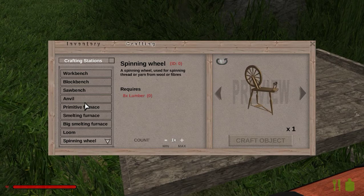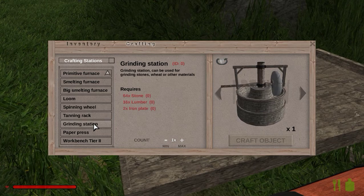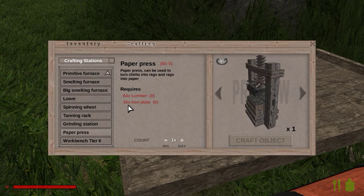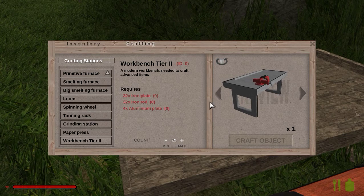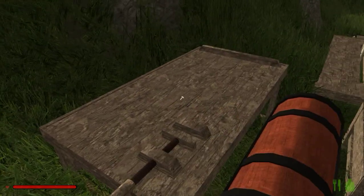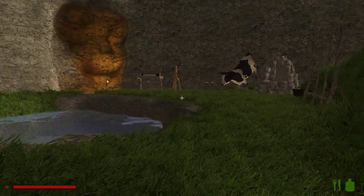What else is there? Spinning wheel — we did the tanning rack. We haven't done the grinding station or the paper press. I'm going to have to get more resources for those. Maybe I can show you real quick on how to use the spinning wheel.